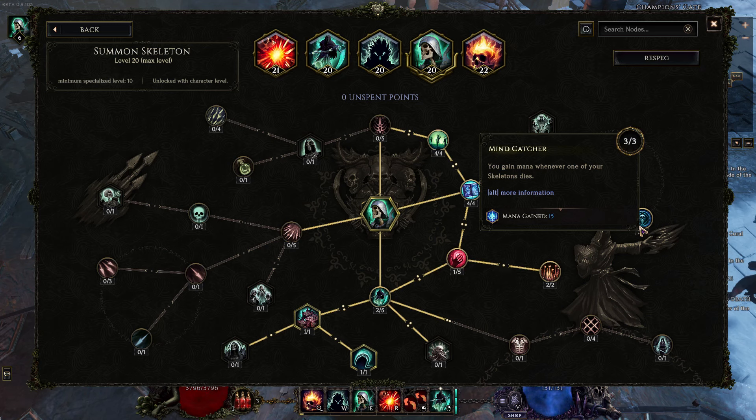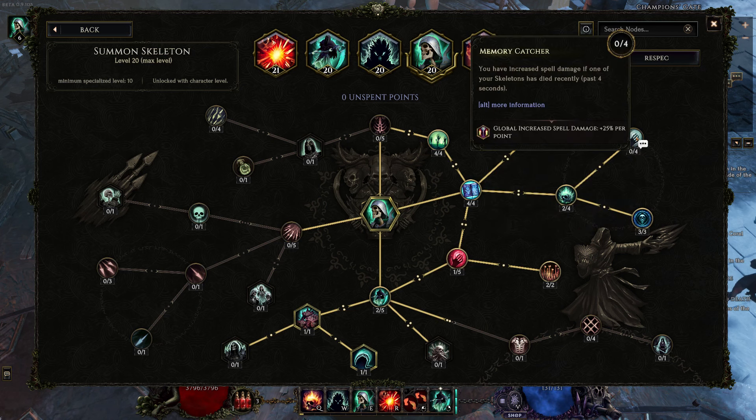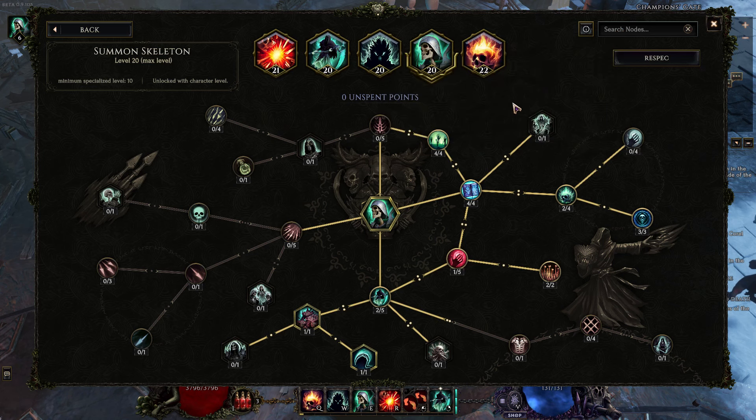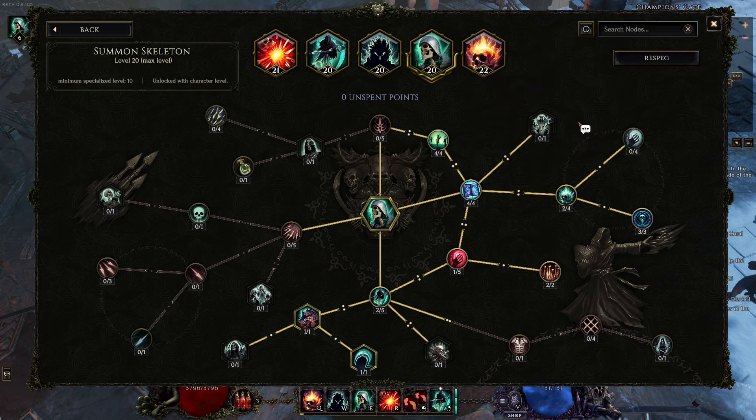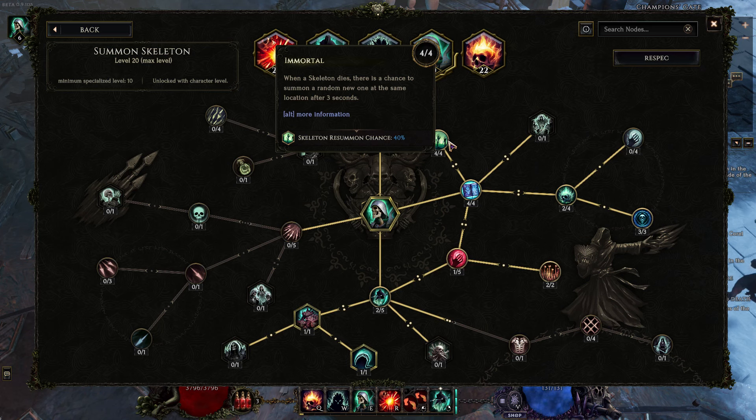Memory Catcher up here is kind of cool because it's a spell damage, another 100% increased damage buff. That's going to get totally obliterated by Sacrifice's boost, but it's nice for just walking around if you aren't using Sacrifice a lot. More importantly though, Immortal — because this means whenever your skeletons die, they have a chance to pop back. So that can save us some mana — it's just a little convenience.